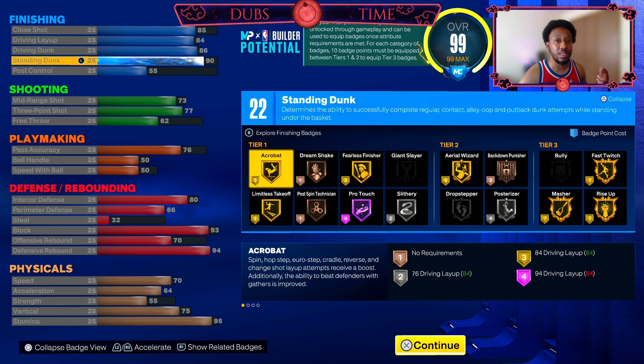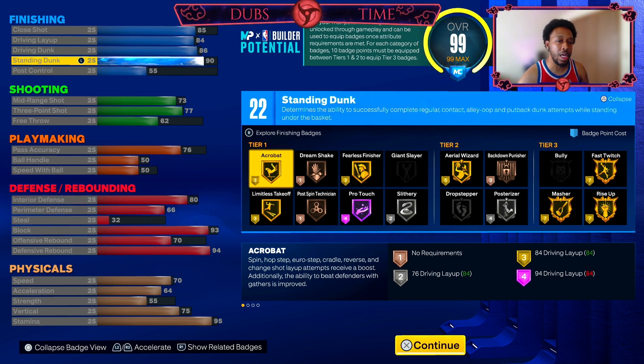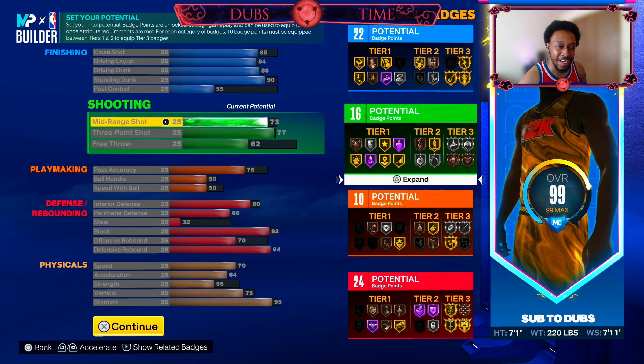90 standing dunk is going to give you access to every big man contact dunk — not just the pro, you're going to get the elite big man contact dunk as well. And then post control, you're not going to go into the post too much. I know that if you move post control up, you'll unlock stuff like Unpluckable and Quick First Step, but it's not doable with what I'm going to show y'all.